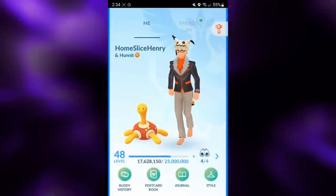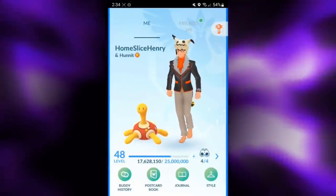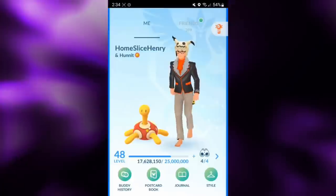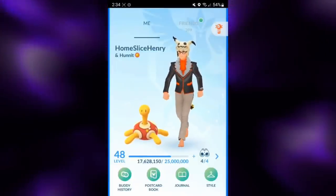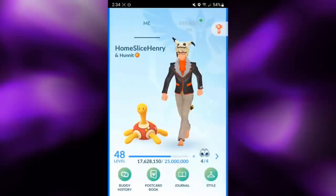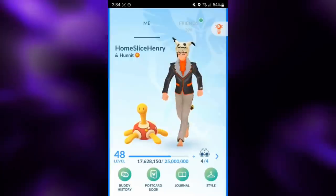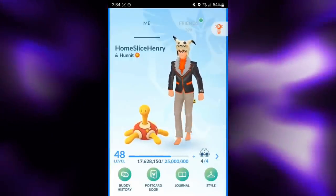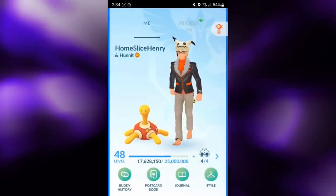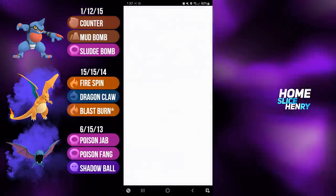Hey everybody, HomesliceHenry here, and in today's video we're going to be taking a look at some really fun battles featuring Shadow Charizard in the Great League Remix Cup. Shadow Charizard is definitely a risky pick, as it is quite glassy, but it can output some truly insane levels of damage. I paired it up with a Toxicroak lead and Shadow Golbat as the closer. This is not a team I'd recommend for climbing, but I did want to share the battles to showcase the raw damage output from Shadow Charizard. So without further ado, let's have fun with the matches and check out Shadow Charizard in action in the Remix Cup.